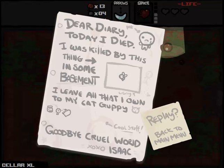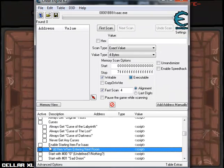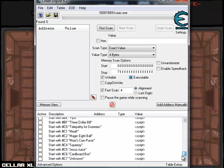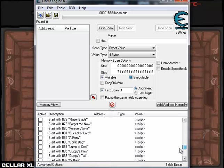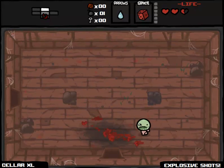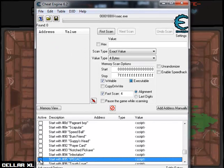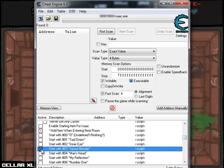You know what, I think this challenge run might be a little difficult to start with. Let's replay. I have to set up Cheat Engine again. I think what we're going to do is go only with Ipecac to start with. To make it a little easier, we'll go Ipecac. Chemical Peel — I always get it confused with that. Ipecac — it should be after Lump of Coal. There we go, Ipecac. So we'll start with Ipecac. To make it a little more interesting, Ipecac Spoonbender is going to be sort of similar — it's not quite on the level of Ipecac Broken Mirror or My Reflection, but let's try this out.